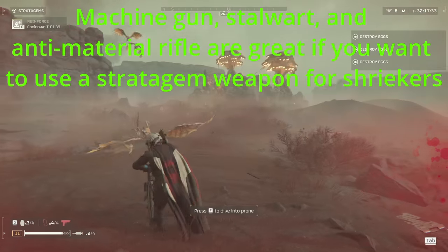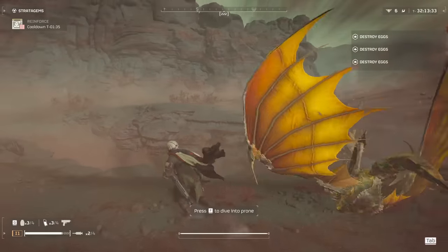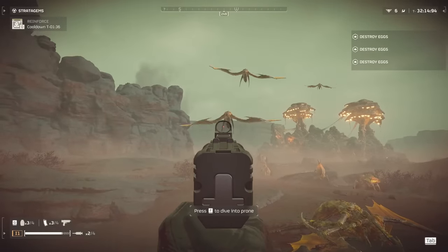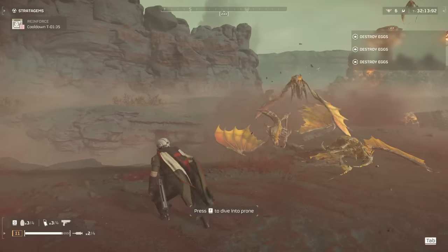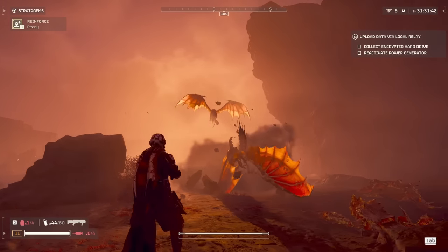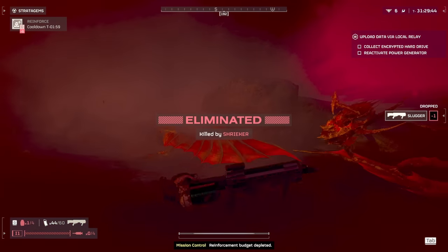Most automatic weapons can take them out fairly easily as well. One thing to be cautious about is if you're shooting a swooping shrieker, it will do a lot of damage when it falls down after it dies. The entire shrieker body turns into a hurtbox when they die while swooping, and this deals massive damage to anything it touches — it can even kill another shrieker just from touching it. So make sure to move out of the way of the falling shrieker body whenever you shoot one down.